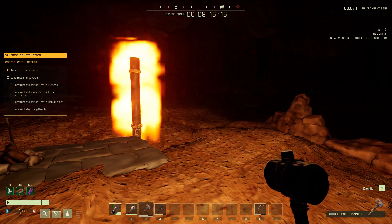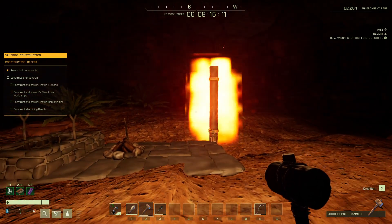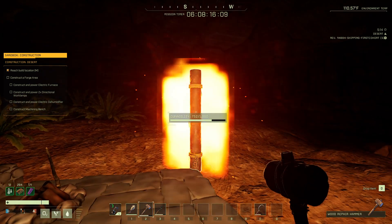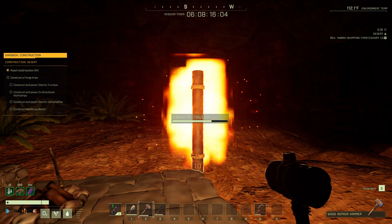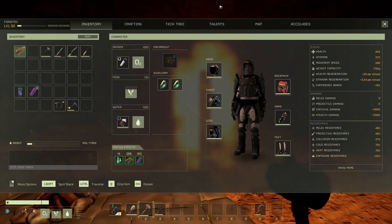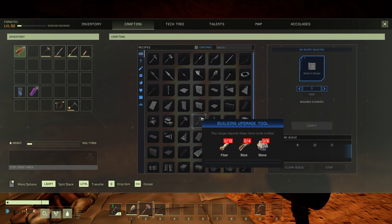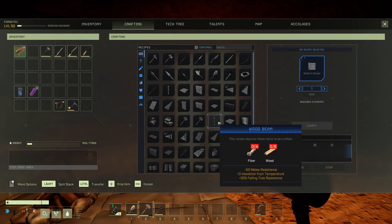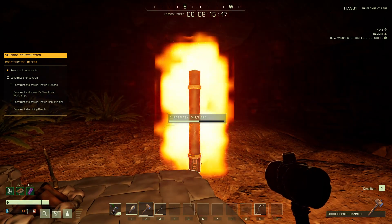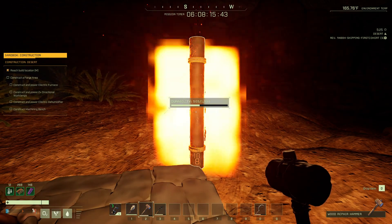I don't feel like I should be forced to say that, but we all know that one player. This is a great emergency source — it's lightweight, requires almost no resources. It works with thatch. Look at this: it's six wood and four fiber. You could even grab the perk that makes wood more resistant to flames and get twice the burn time out of this.